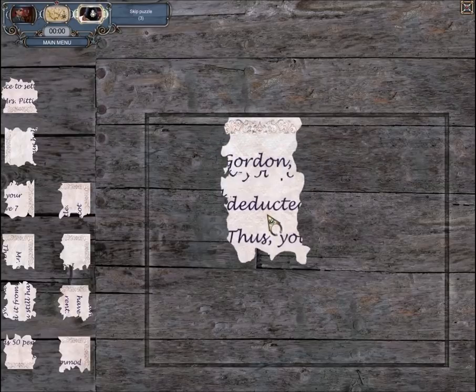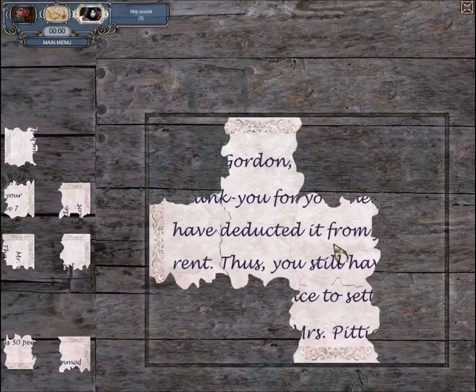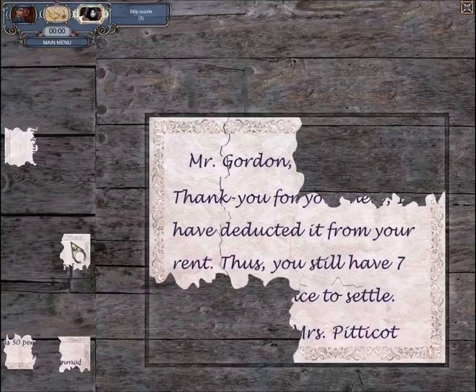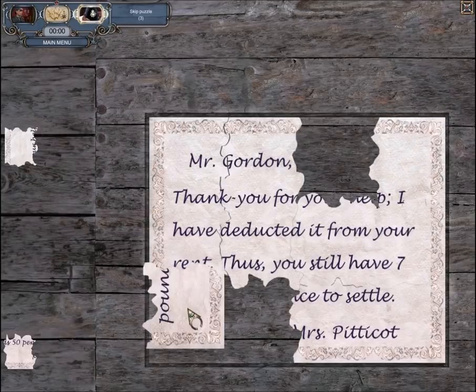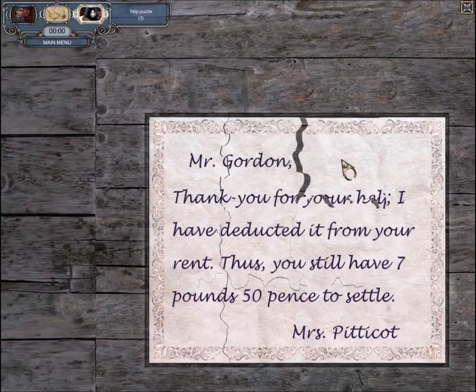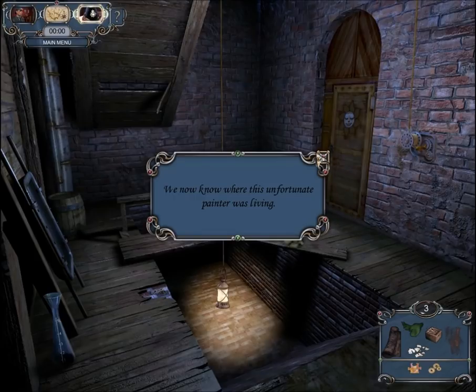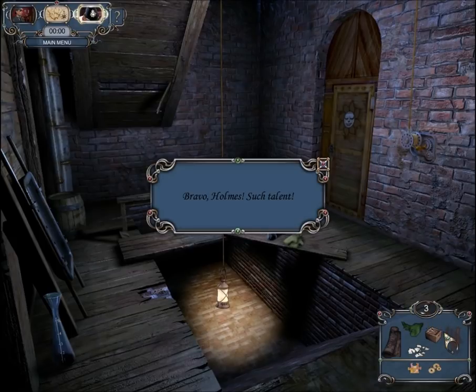I think we're at the scene where the body was discovered, though I don't believe this is where the person was killed. This is a rather simple puzzle — just click on a piece and drag it to where it needs to go, and right-click to rotate a piece. The note reads: 'Mr. Gordon, thank you for your help. I have deducted it from your rent. Thus, you still have seven pounds, fifty pence to settle. Where's my money, Mr. Gordon? Give me my money!' So now we know where the unfortunate painter was living. You can use the hint button to highlight a hidden object, even though we already found all the objects — so there's really no need. Bravo, Holmes! Such talent!